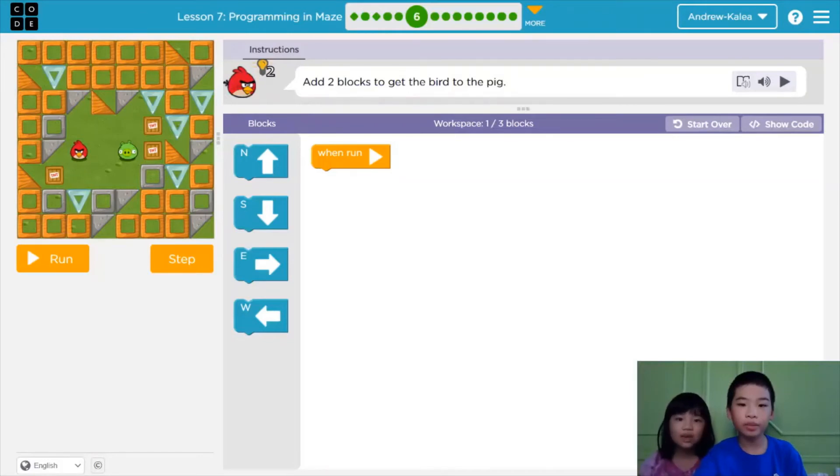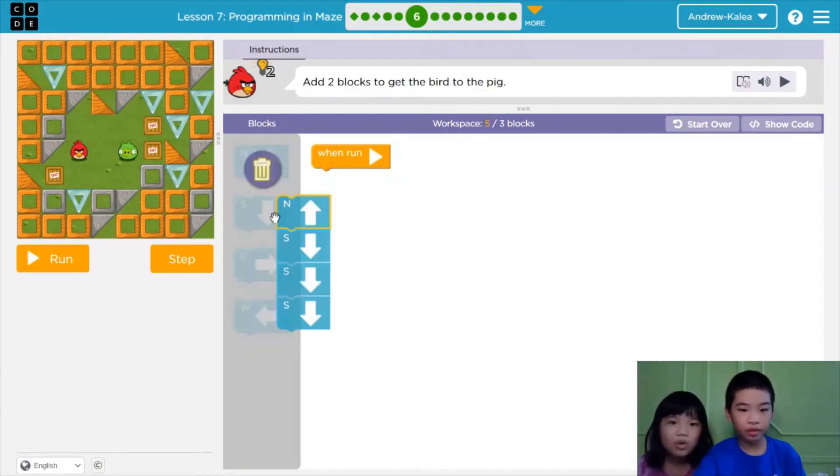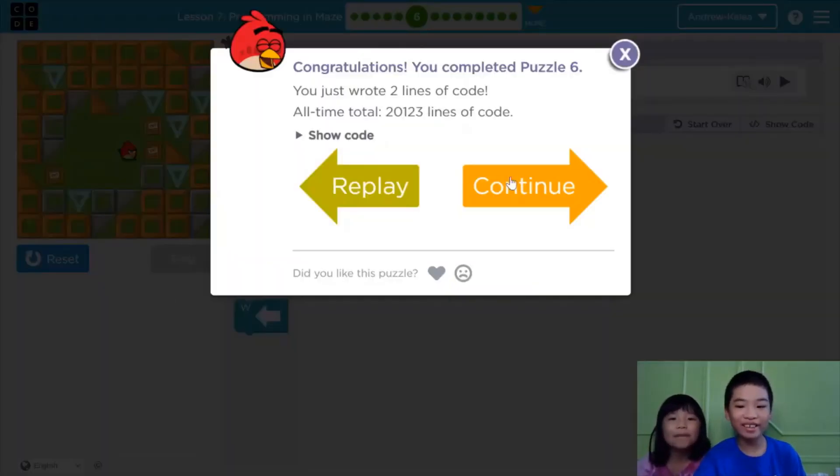Now it says add two blocks to get the bird to the pig. There's nothing preset, so we can do any blocks. Let's do east, east — two easts. Let's run it. East. It smashed the pig again! Yippie yippie yippie.